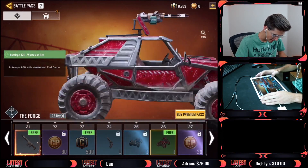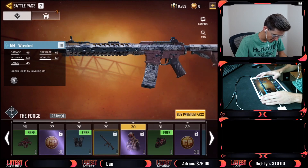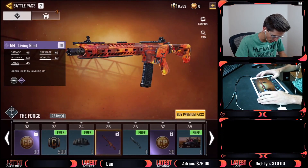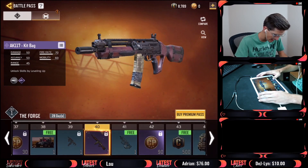This is looking sick, not gonna lie. There's an M4 — the Prophet Dust Bowl skin — that's the one everybody was wanting, along with the clown skin. Let's keep going — another Pharaoh skin, and there's the epic version of the new gun.